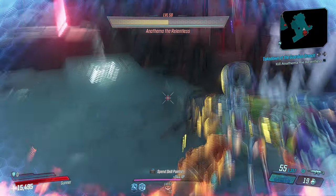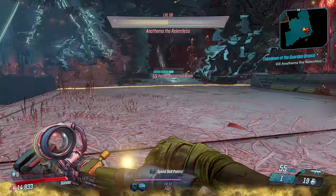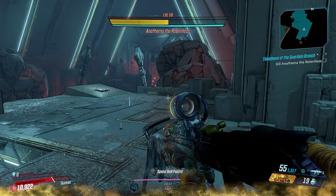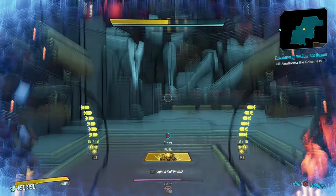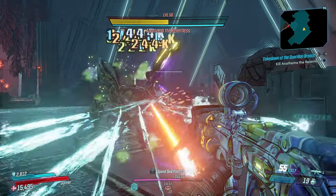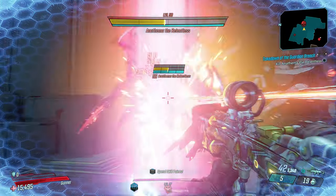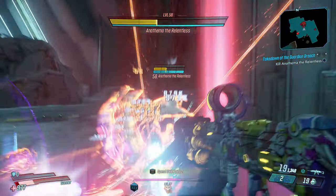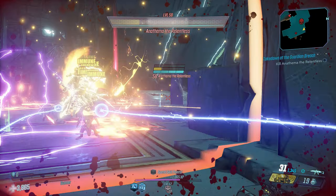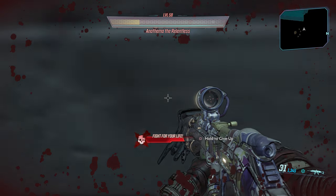Anathema the Relentless — remember last video he actually kicked our butts, but this time I'm ready for him with this Rowan's Call. You can see how fast I drained his health in the Guardian Takedown — this is the first boss, by the way. Going back into Iron Bear and coming out on action skill end, I get so much power on this weapon. Balance plus OP equals fun. Draining Anathema the Relentless right now!